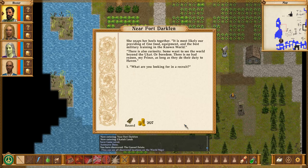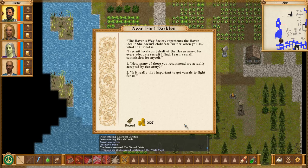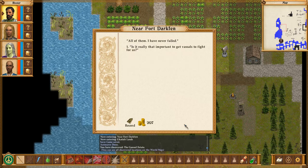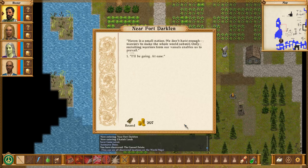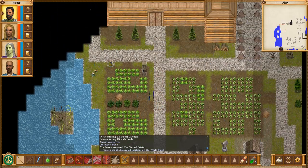Why would an Okat warrior want to join our army? 'It is most likely our providing of fine food, equipment and the best military training in the known world. There is also curiosity - some want to see the world beyond the Okat. Or boredom. There is no bad reason, as long as they do their duty to Haven.' What are you looking for in a recruit? 'Strength of spirit and dutiful obedience.' What's Haven's Way? 'The Haven's Way Society represents the Haven ideal.' She doesn't elaborate further. Is it really that important to get vessels to fight for us? 'Haven is a small nation. We don't have enough warriors to make the whole world submit. Only recruiting warriors from our vessels enables us to prevail.' Well, that was unexpected - I didn't even realize this was a location to visit.